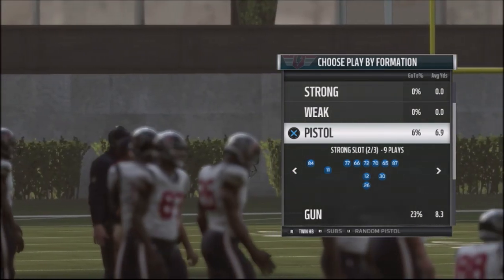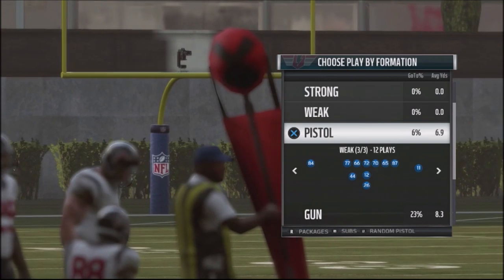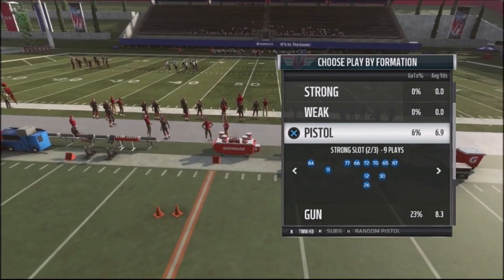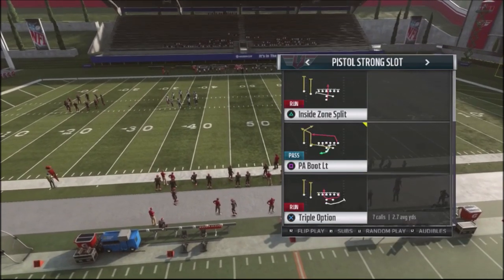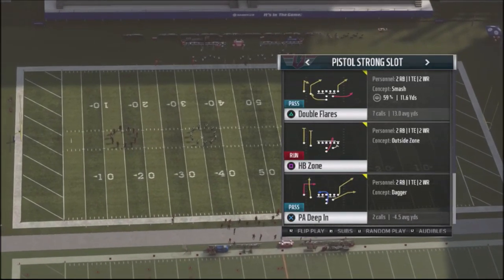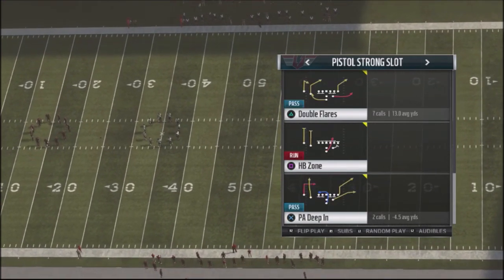Still back in the Carolina Panthers playbook, and I jumped into the Pistol Strong. I wanted to try to complement the weak formation, which I built out a scheme with, and in the Pistol Strong. What's cool about this formation is that we're going to run pretty much everything stock — from play action, deep in, double flares, and the play action boot left. We're going to leave all the plays stock, including the halfback zone.